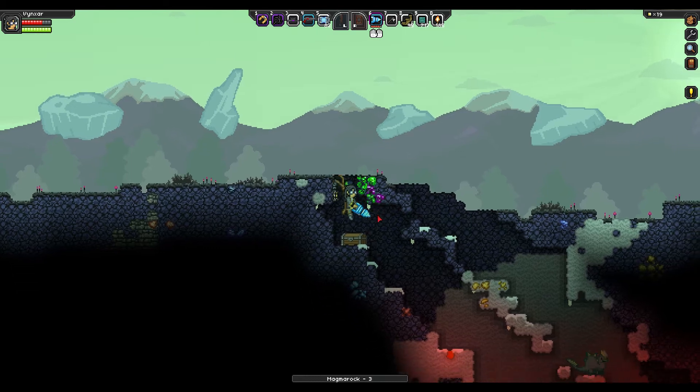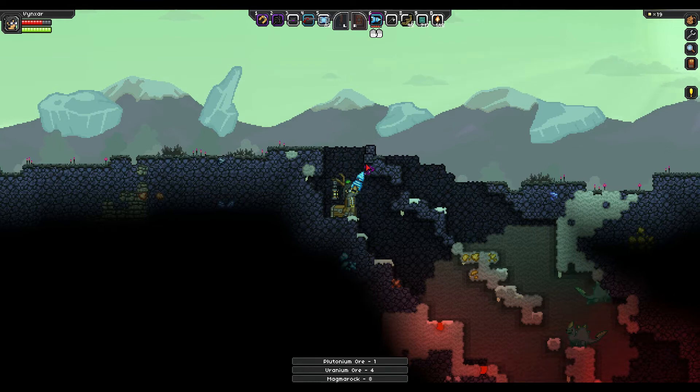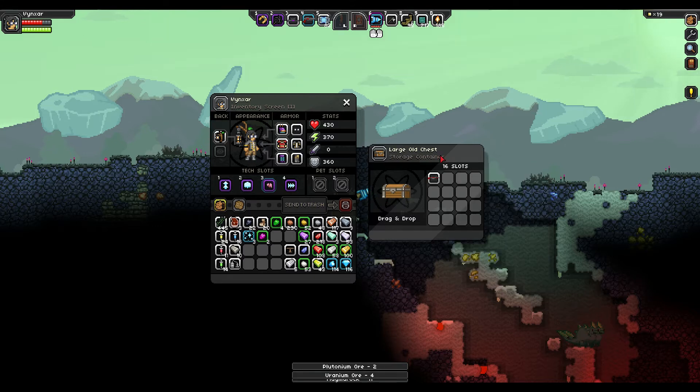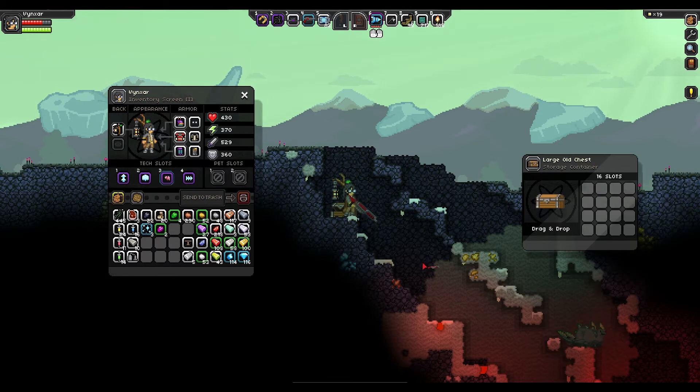So let's see what's in this chest. Right there. Let's try it, but I will probably not keep it. It's interesting. But when your stamina bar — energy bar — is empty, it's not useful anymore.